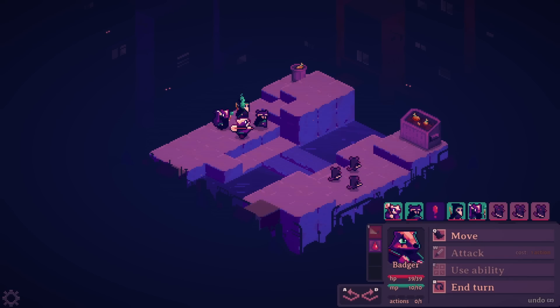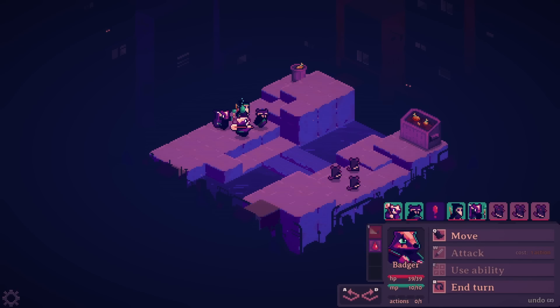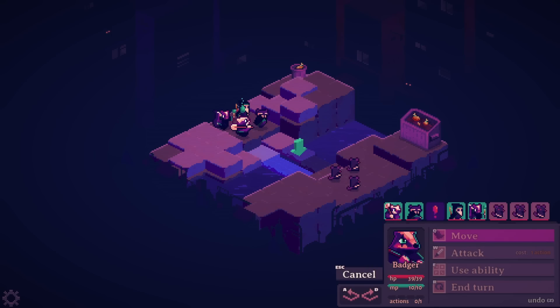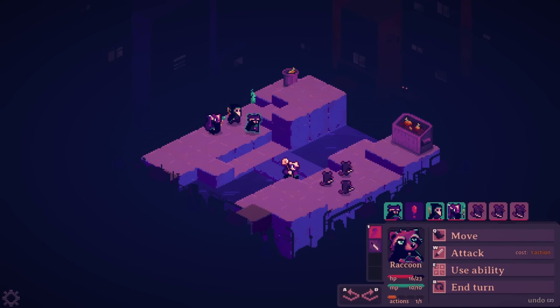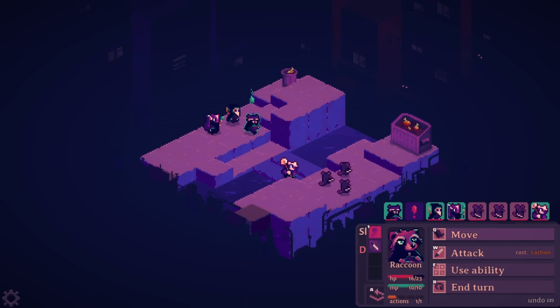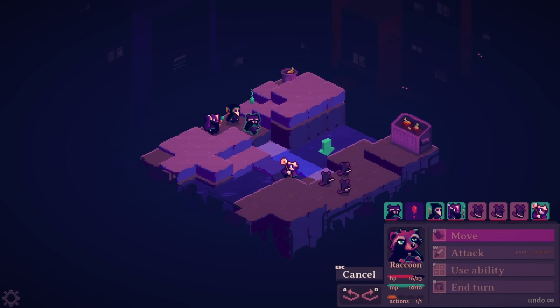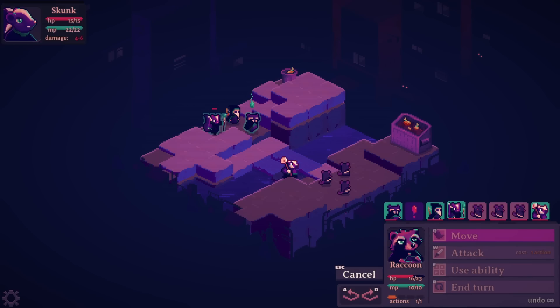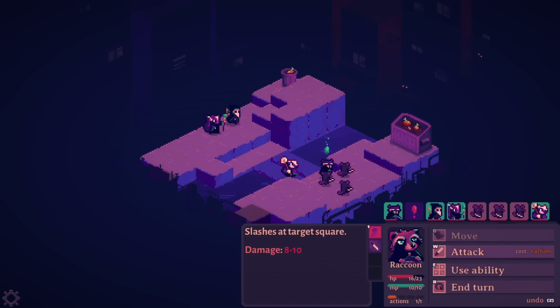I just wanted to pick a different character but now it's going — I think you have a turn order, so badger goes first. It's okay, it happens. Look how many times we hit Scott in the D&D stream, the Baldur's Gate stream. Yeah. He's got a Stabby Stab so you can get over there and slash at a rat.